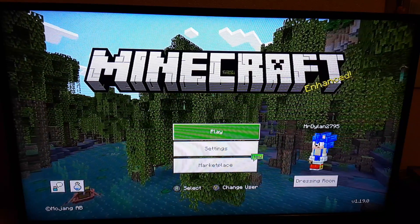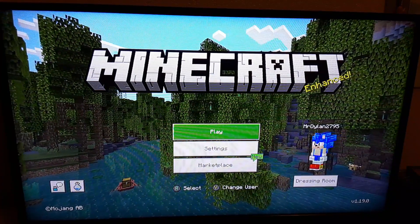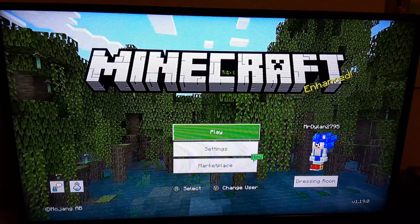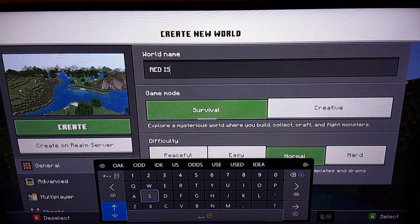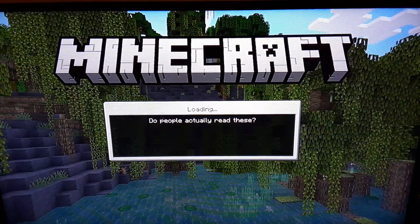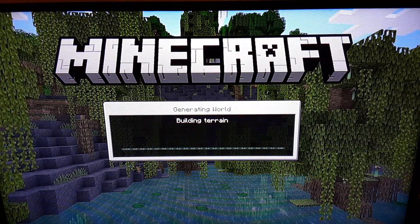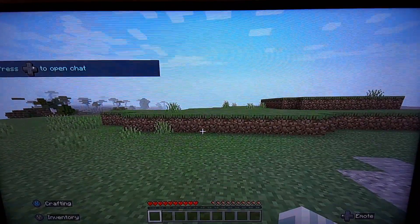Today I'll be attempting to find diamonds while trying to not touch the color red. Make sure you like and subscribe. Let's get started. By the way, it's a 1.19 update, so if you want to see a video on that make sure you like and subscribe — I'll be telling 10 things that are new about Minecraft for the new update. Our goal is not to touch the color red.